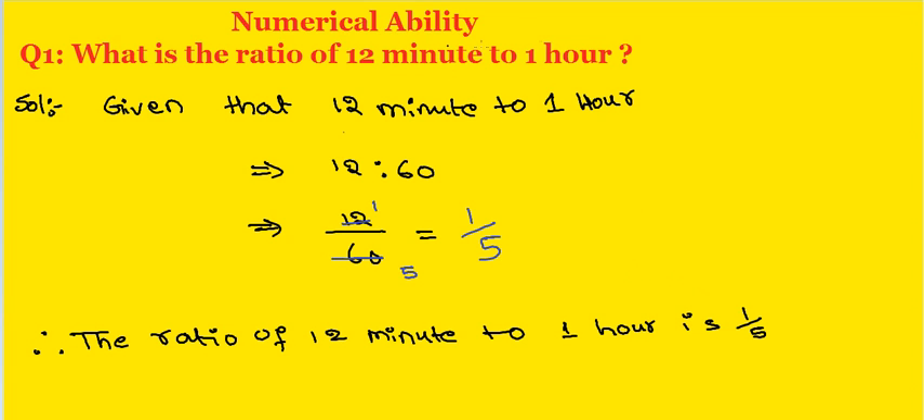Once again: what is the ratio of 12 minutes to 1 hour? Given that 12 minutes to 1 hour, I write 12 is to 60, since 1 hour equals 60 minutes. I write this as 12 by 60.